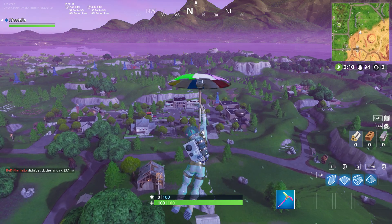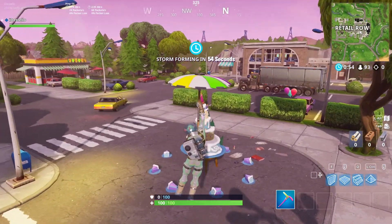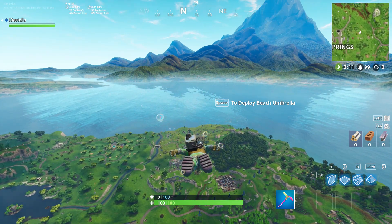Our ninth cake location is going to be located in Retail Row. It's a pretty easy find — it's up near the blacktop where the Fork Knife truck used to be located.